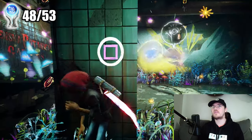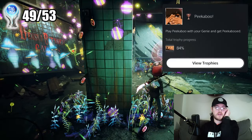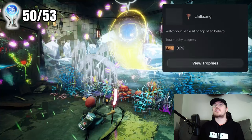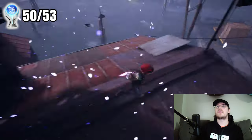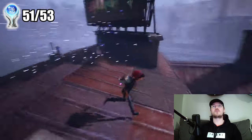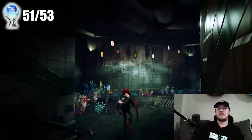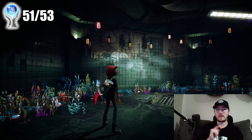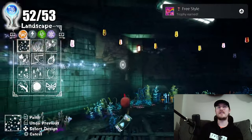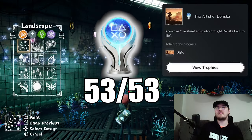Going for the Peekaboo trophy — play peekaboo with your genie and get peekabooed. There it is! Chillax It trophy: watch your genie sit on top of an iceberg. Got it! Perfectly Restored trophy: collect all the pages in the sketchbook. One more trophy to go — the collectibles were busted but we got it. This should pop the last trophy we need: paint in every area in free painting mode, and that should unlock the platinum. Please let it work. Yes! Freestyle trophy: painting in all the free painting modes. And there it is — the Artist of Denska. There is the platinum trophy.